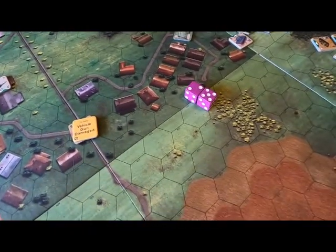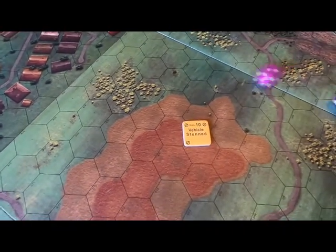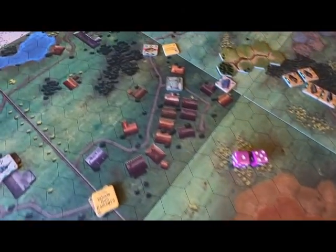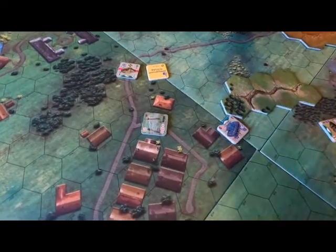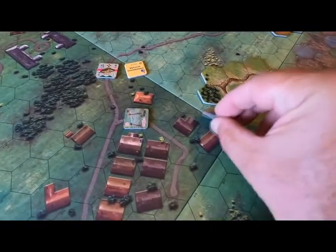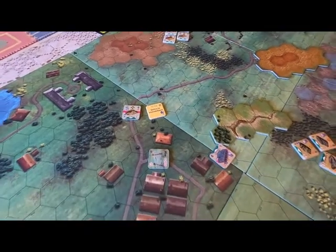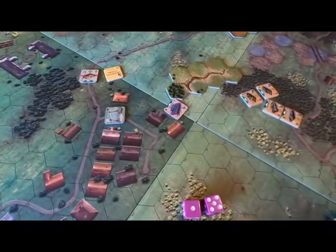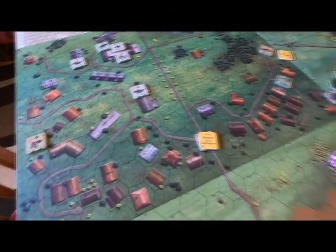I'll show you what a rally looks like. The rally number is 10, so if you want to rally this unit you have to roll above a 10. If you fail, you've just spent those APs. For every movement — if another tank saw him move, it can shoot. It's a free action. You can move, fire, or retreat — it just costs an extra activation. That's all it does, but you can only choose one.